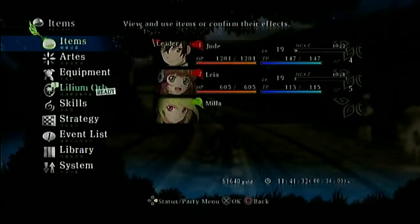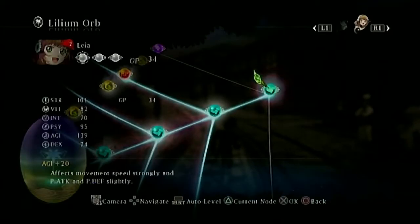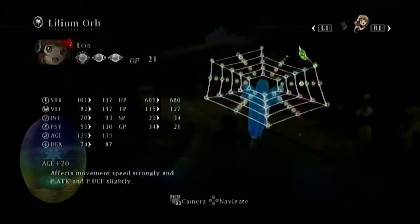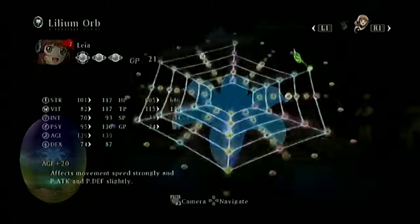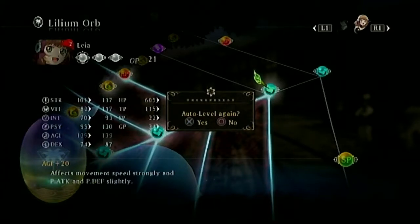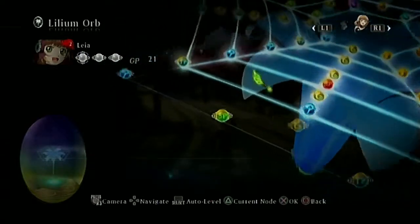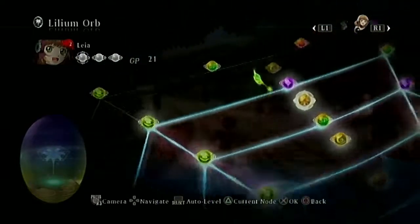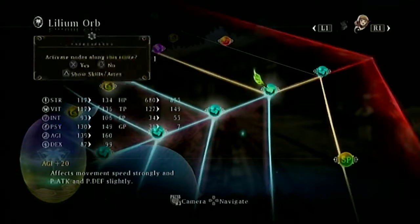So we now officially have Leia in the party. She's at level 34 — we're going to have to auto-level her. Let's get a sense of where everyone stands. We're actually pretty even. Let's go ahead and auto-level.